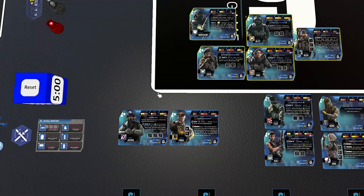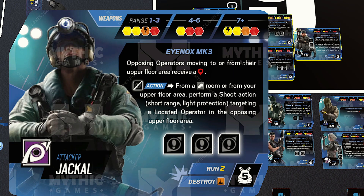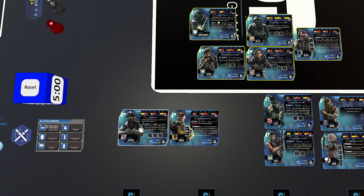On the left, Jackal and Finca. Jackal and Monty have a wombo combo: use Monty as a hatch bully on the upper floor contesting entryway spaces. Monty gets minus four hits because he's shielded with additional protection from upper floor exchanges. After the exchange, the defender is located in the upper floor, and you can use Jackal's ability to shoot them from there — rolling two yellow and a red. Jackal also provides orange destroy and locates operators moving to or from their upper floor.